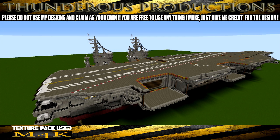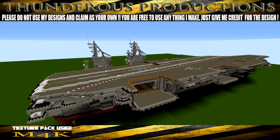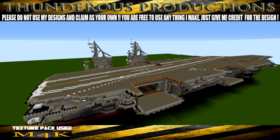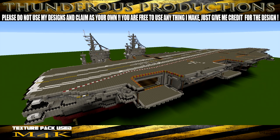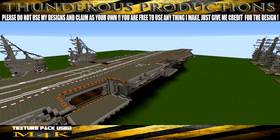Welcome back to part two of the USS Nimitz or Nimitz class tutorial. We're going to make this ship — whichever one you want — either the USS Nimitz, the Eisenhower, the Vincent, the Roosevelt, the Lincoln, the Washington, Stennis, Truman, Reagan, or the Bush. The last two, the Reagan and the Bush, will require a different island and an adjustment to the front bow.